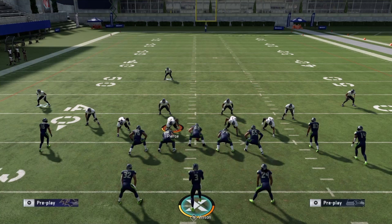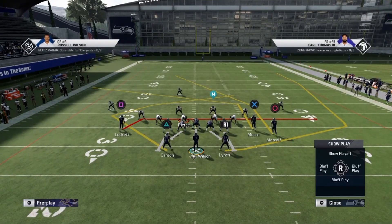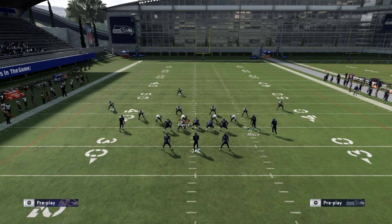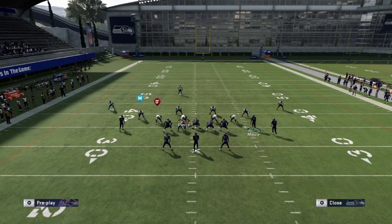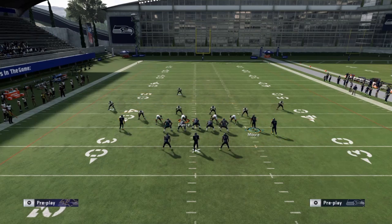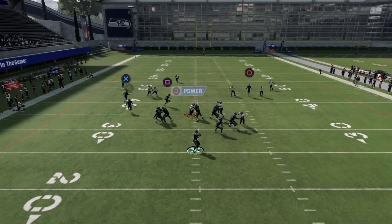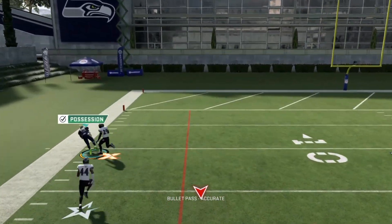I saved the beaters for last. For the Cover 3 beater, you have two ways — you can run it stock but it's harder to get open. The quicker way is to take David Moore and motion him over. If you think they might blitz the slot corner, double team the end and ID that player, then block Carson if you feel like they'll blitz off the edge. If not, block your running back on the right side. Now the user has to choose between Carson or the Cover 3 bomb — you can see it's going to be a one-play touchdown.